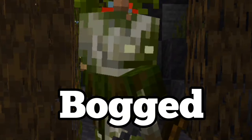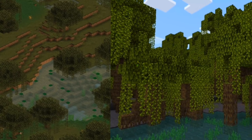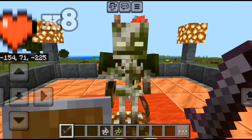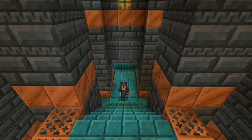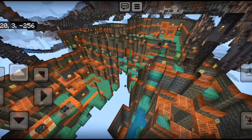In the swamp, we also have a new mob called the Bogged. This hostile mob is a new skeleton variant that spawns in both swamp biomes. It shoots poisonous arrows that do a lot of damage, but it has less health than a regular skeleton. The Bogged also spawns in a special underground structure called the Trial Chamber.